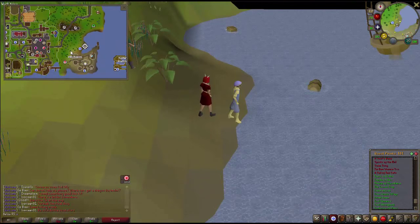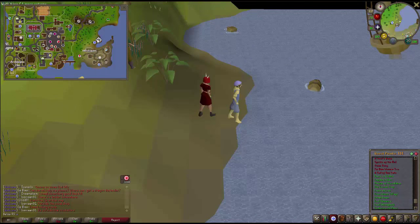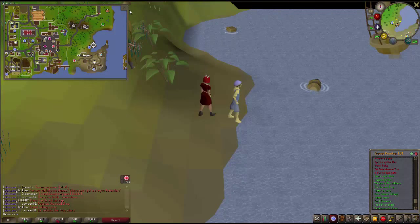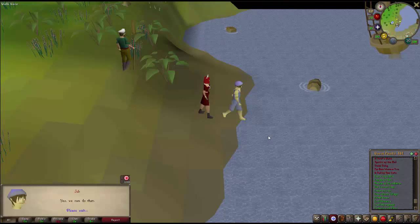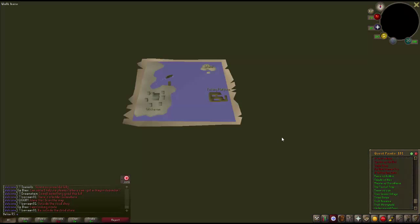Where you want to go is next to Ardougne — here is Ardougne, you just want to go to the east of Ardougne. You want to come to the quest marker and talk to Jeb, whatever his name is. Talk to him and he's going to take you to the Fishing Platform.